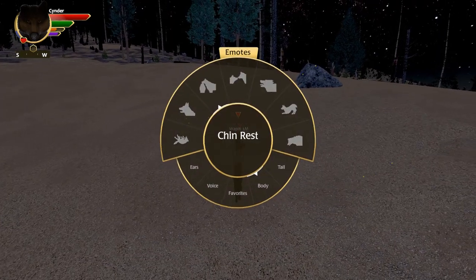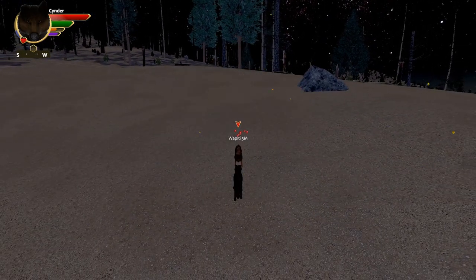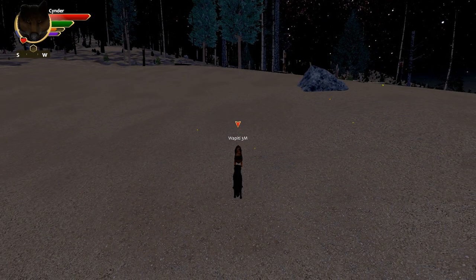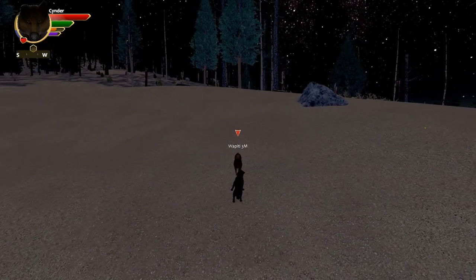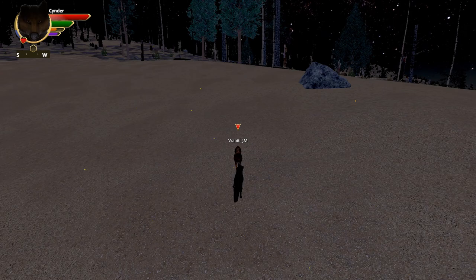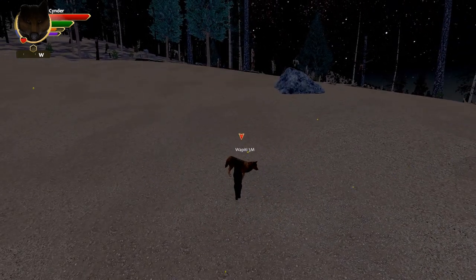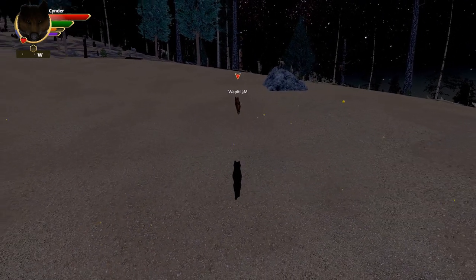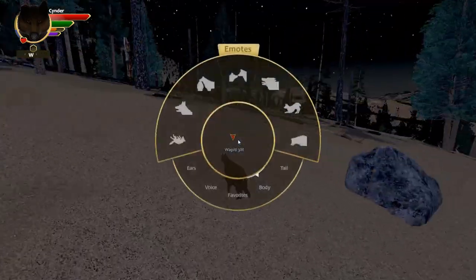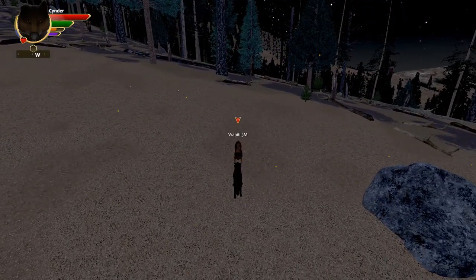I just spam chin rest, sniff noses, and lip lick because then he can't move away from me — it makes this whole process go a lot faster. But you can't continuously socialize; eventually he's going to tell you to cool down. Once we get to that part — see, there's no more hearts coming off of him — that means we need to rest here in a minute.